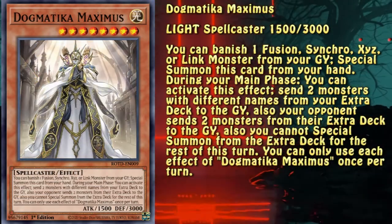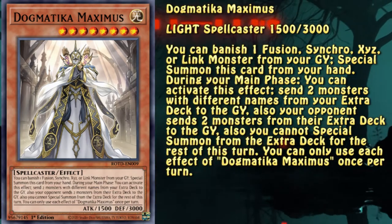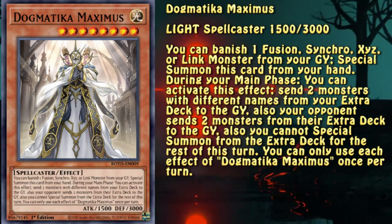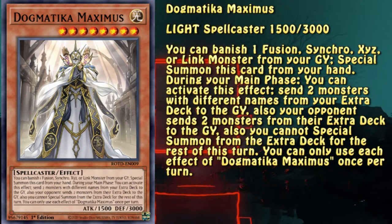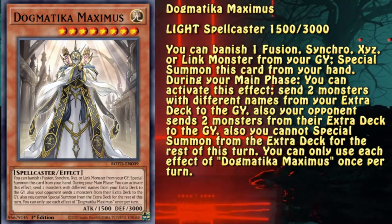Dogmatica Floodgate Knighted has an ability to negate monster effects. It's not a very strong effect at first glance; however, what makes it go above any other effect is the lack of the word 'target' in its text, meaning it can bypass targeting protection effects like what Red-Eyes Dark Dragoon has.